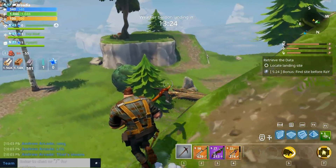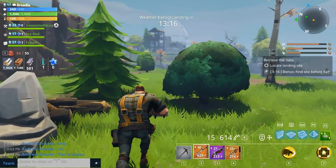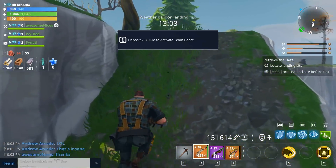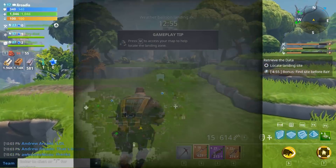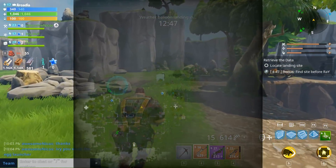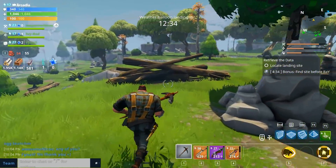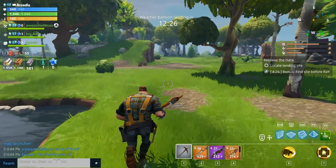The weather balloon is landing in 13 minutes and 15 seconds. With this mission we just have to find where it's going to deploy. Press M to access the map to help locate the landing zone. There's still a whole undiscovered area at the top — looks like someone's using their hoverboard to go over there. I'm really surprised how much variety there is with every single stage so far as far as the terrain goes, it's really cool.